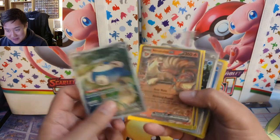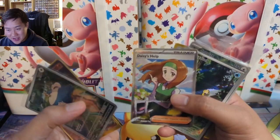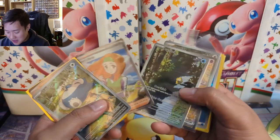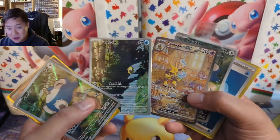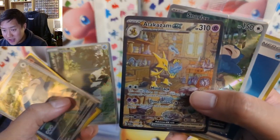And this set is tough. This is all I have to show for it — a full art Arbuck and a Daisy's Help. So we did get two supporters in the pull, and the only alt arts we pulled are a Psyduck and an Alakazam. I do really like the Alakazam art.